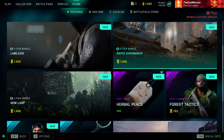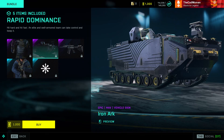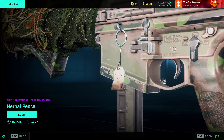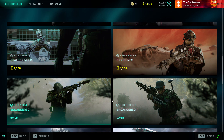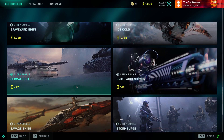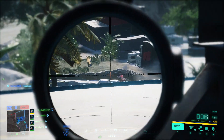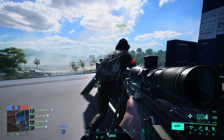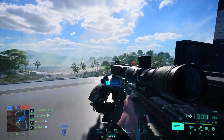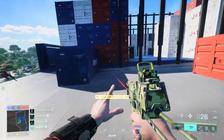In the in-game store you can find 3 new cosmetic bundles called Lawless, Rapid Dominance and New Leaf, all including different specialist, vehicle and weapon skins alongside player card tags. We also got a free item everyone can claim — a weapon charm called Herbal Peace. All other item bundles from the former season and some pre-season items are still available, so if you missed out you can still buy them with battlefield coins. Cosmetic items from the Season 1 battle pass are no longer available, so if you didn't complete it in time those items are lost. However, gameplay items such as weapons, vehicles and specialists are still available for everyone to unlock through assignments, so if you missed Season 1 you can still get all the necessary gameplay items.